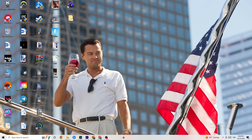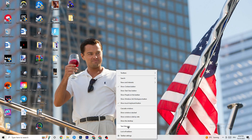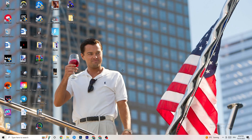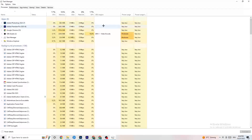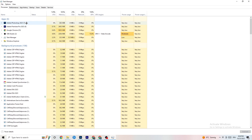The next step is to go to the taskbar at the bottom of your screen, right-click it, and click 'Task Manager.' You'll see every single program currently running. Go to the top left corner and click 'Processes.' You'll see CPU usage, memory usage, GPU, network, and more.